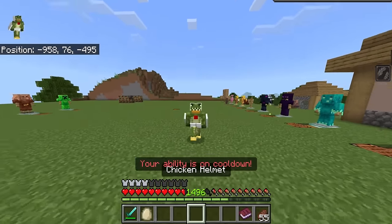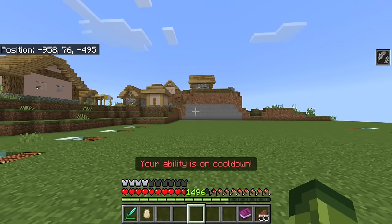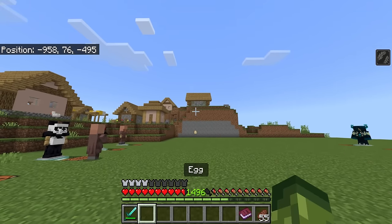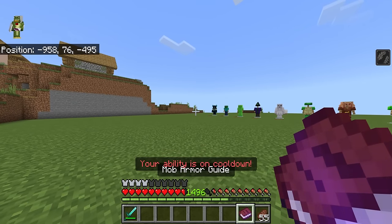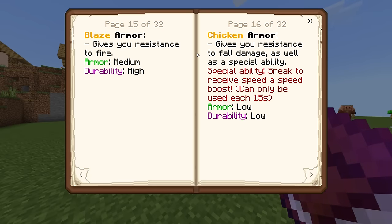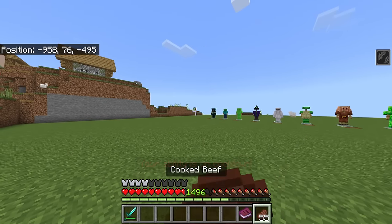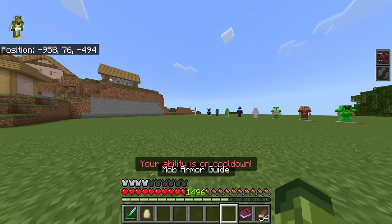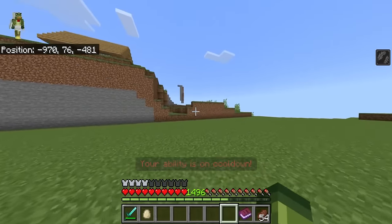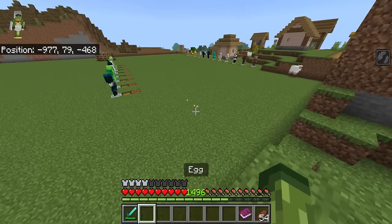Here is the chicken armor. You'd think this is just going to be feather falling, but you actually end up with an egg. The description says it provides resistance to fall damage, as well as a special ability — sneak to receive a speed boost, which can only be used every 15 seconds. While it's on cooldown, you can crouch and end up with a very temporary speed boost. Obviously if you hit a chicken they run away incredibly fast, but you also end up with an egg.